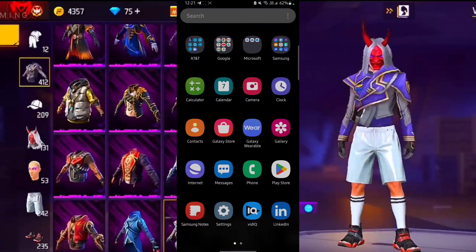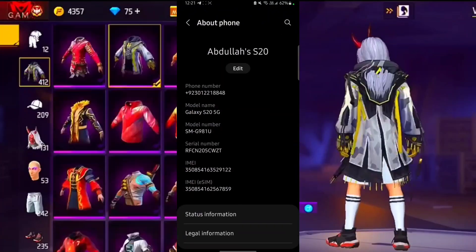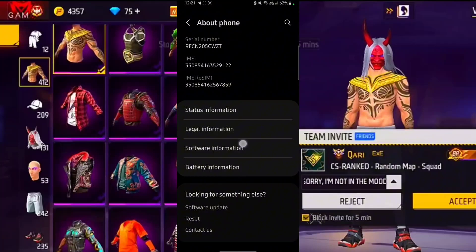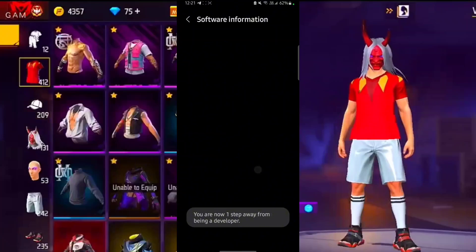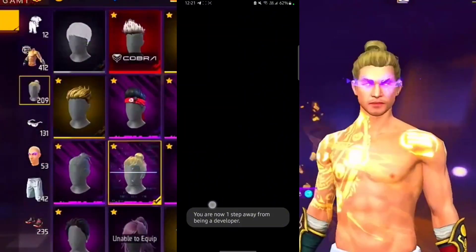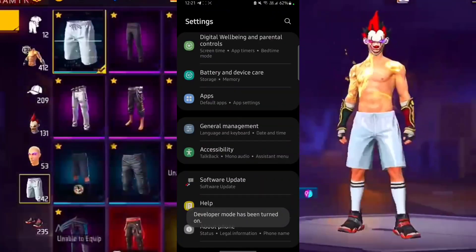First go to Settings and find the About Phone section. In the About Phone section, go to Software Information and tap Build Number 5 times. Now your Developer Options will be opened. Go to Developer Options.